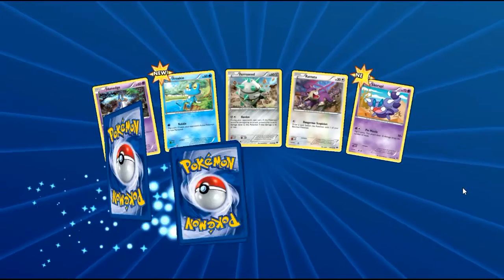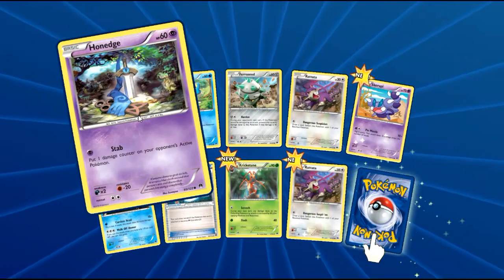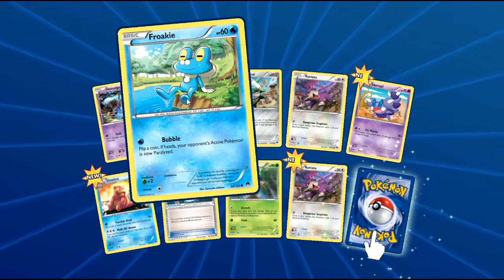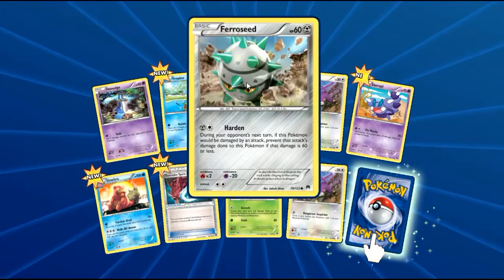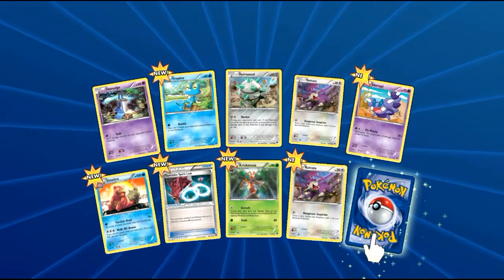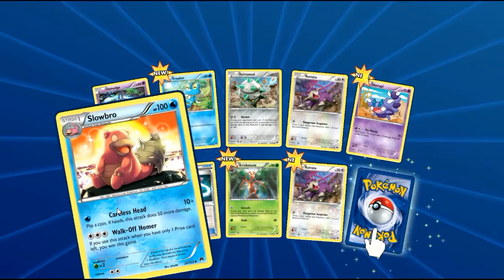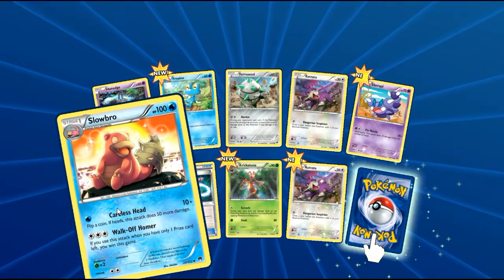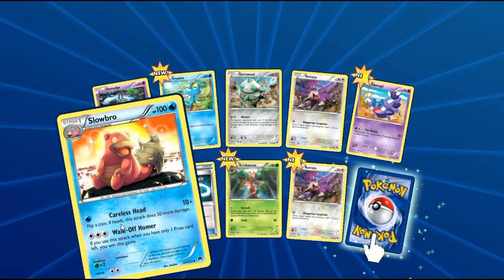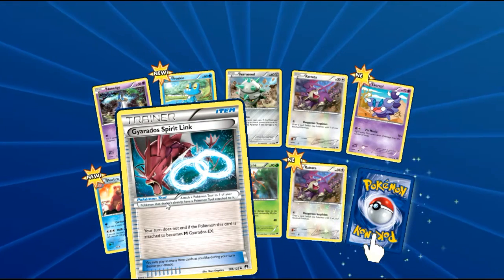Lots of new cards — it looks like Hone Edge, which I have a bunch of in both real life and digitally. Froakie, Pharaoh Seed, Skorupi... what's this fancy new fella down here? It's Slowbro. I got the Slowking! That's pretty cool. I don't know if I have Slowking on here. Gyarados Spirit Link on the other one.